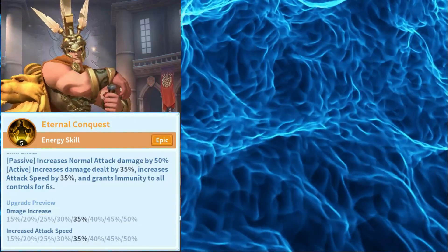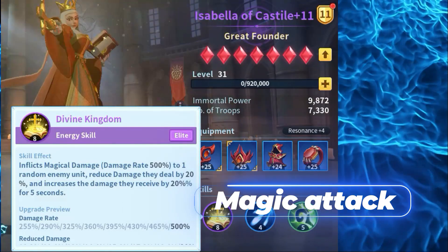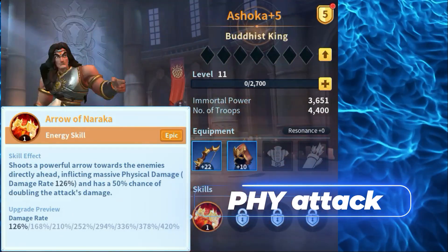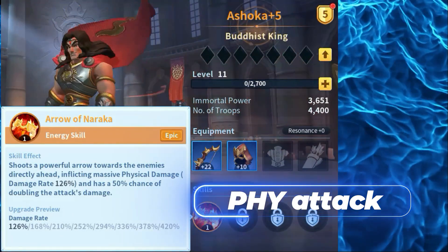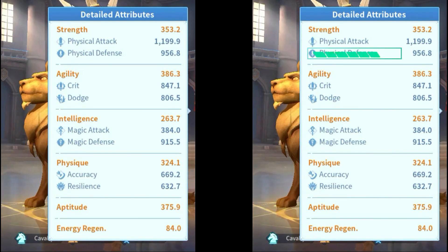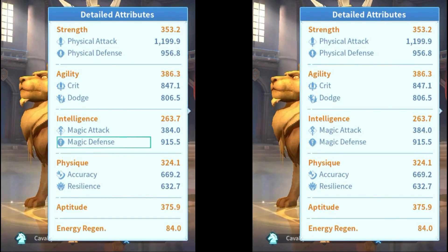The attacker skills are divided into magic attacking skills and physical attacking skills. The magic attacks deal magic damage and ignore your enemy's physical defense. However, it is reduced by the magic defense.